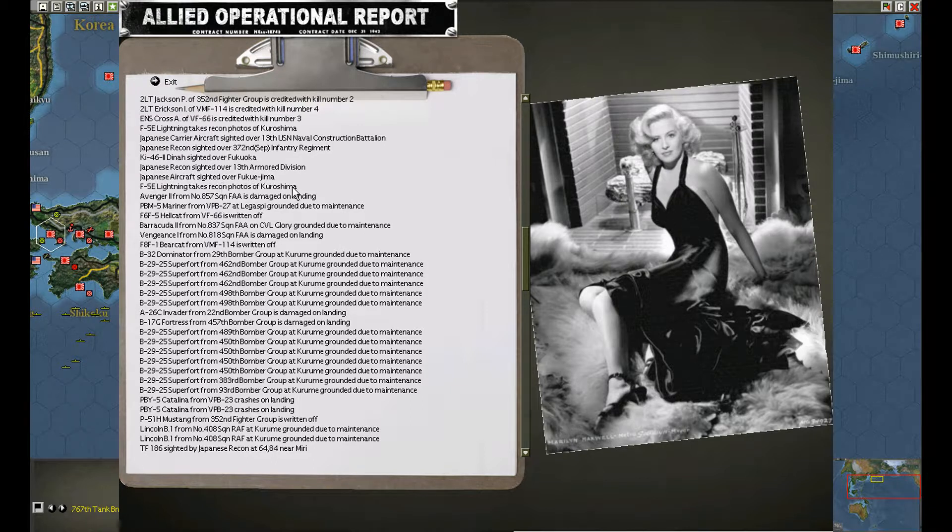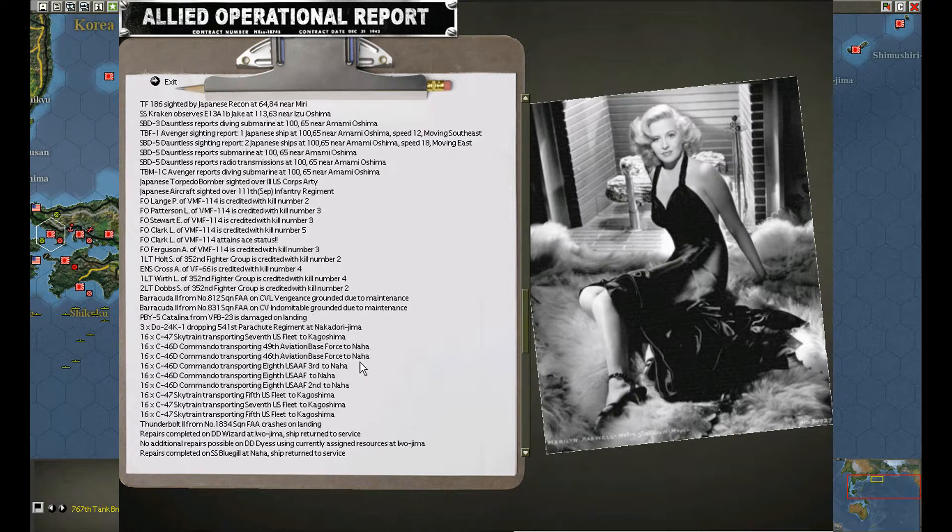Recon over Kiroshima — I should stop doing that. No, I shouldn't. That's the bombing target. Crash on land. Grounded. Kill credit. Kill credit.